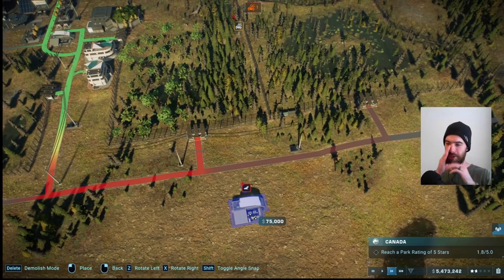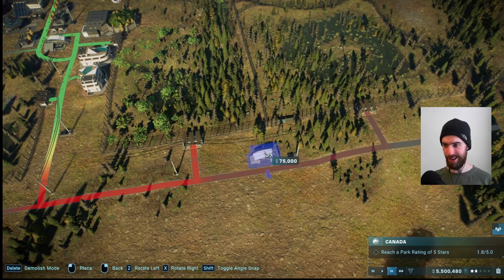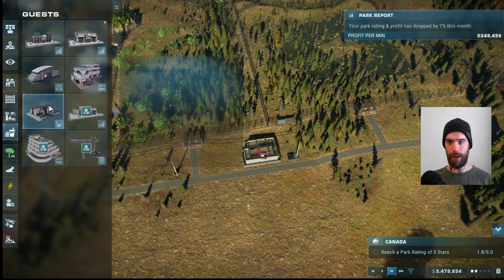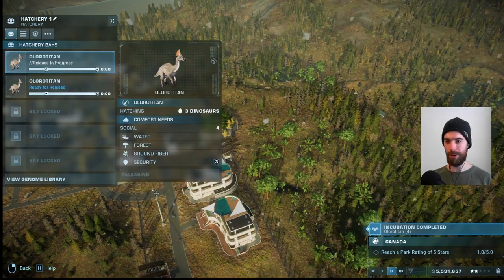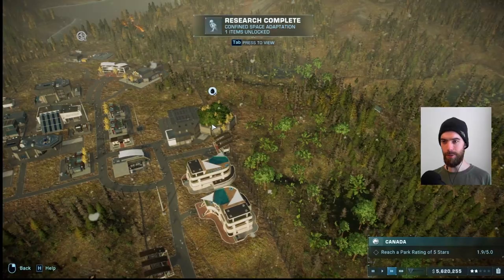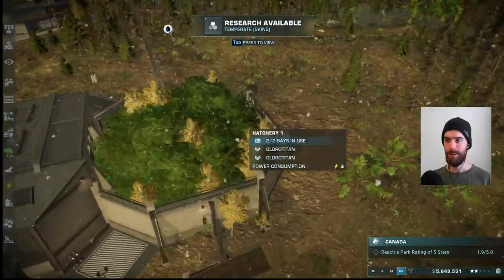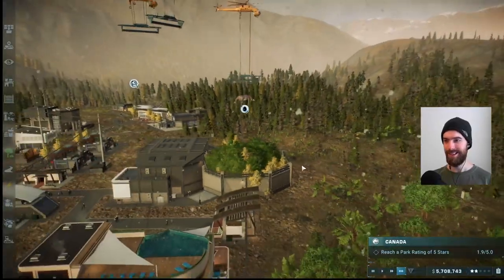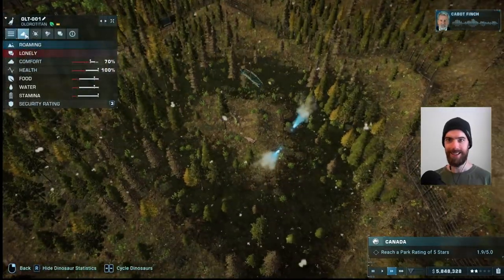We need to make sure we have the infrastructure in place for guests who come over to this new portion of the park. We'll get the emergency shelter up, and then we also need the restroom. We'll balance out amenities after. Release the Olorotitans — we'll land them in the central island here, and once those go, the second batch is ready to hop in as well. Landing in the middle of a snowstorm — welcome to your new home!